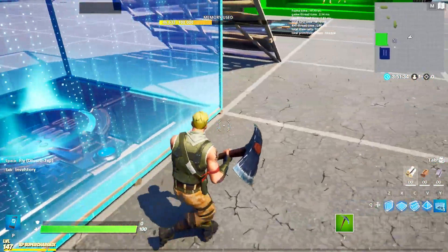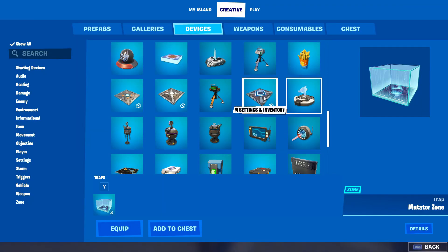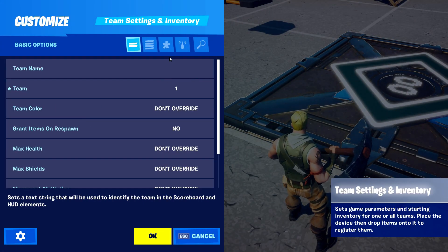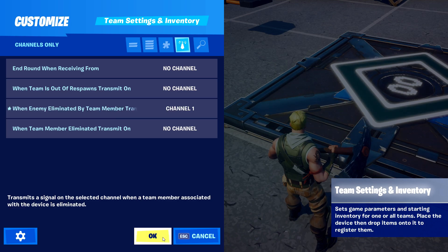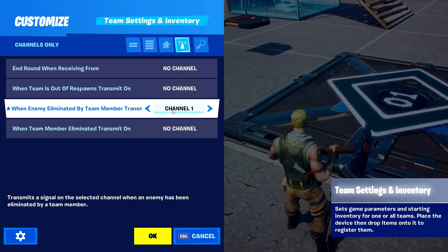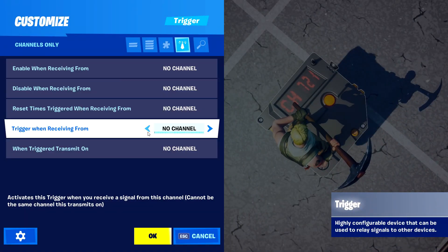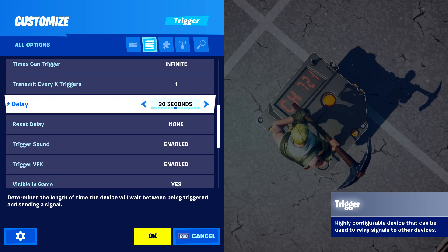If we come in here now, what we're going to want to do is get a trigger as well. You should have this from the last episode — the team settings and inventory. If you don't have this, you need one of these as well. Make it the team that your imposter is; I'm just going to make it team one for this example. When enemy eliminated by team member, transmit on channel one. It looks like it goes up to channel five, so let's just do channel 150. So when the imposter gets a kill, it'll transmit on 150.